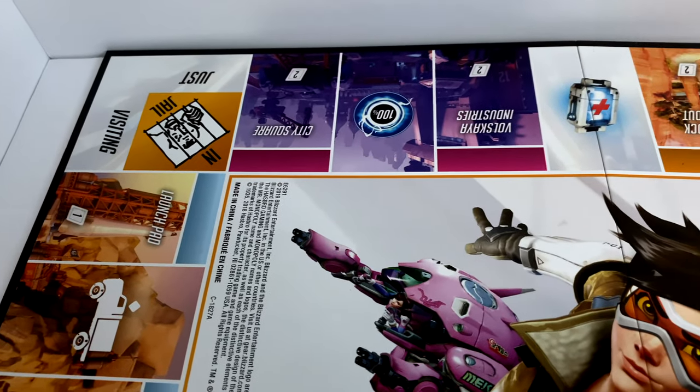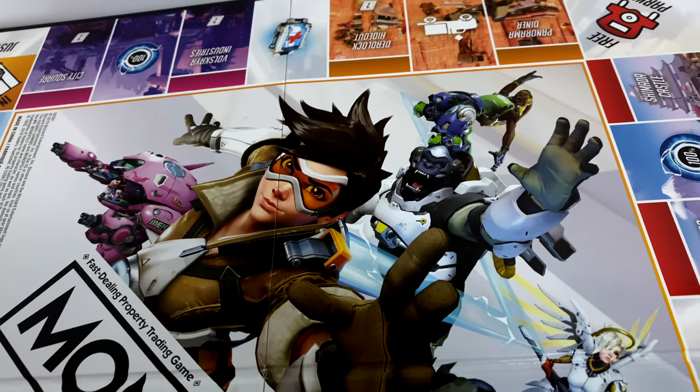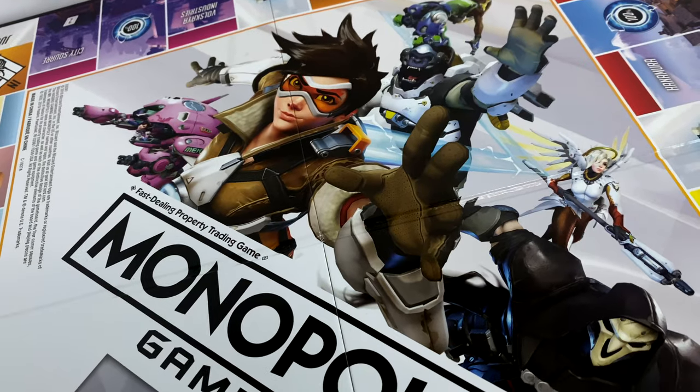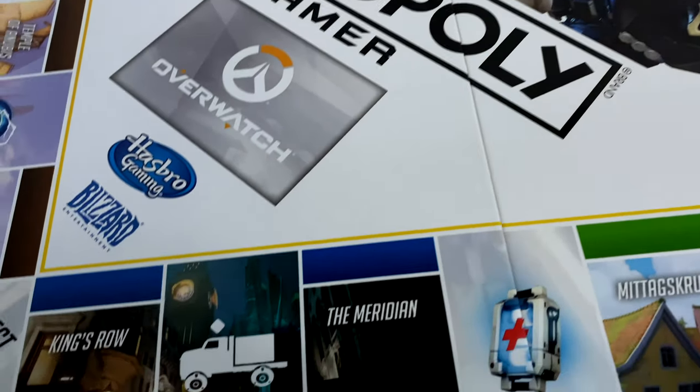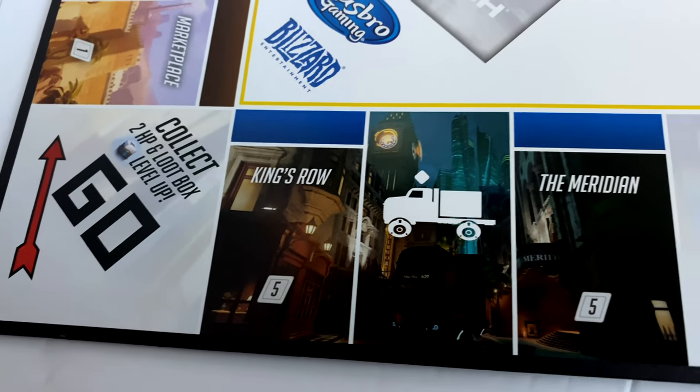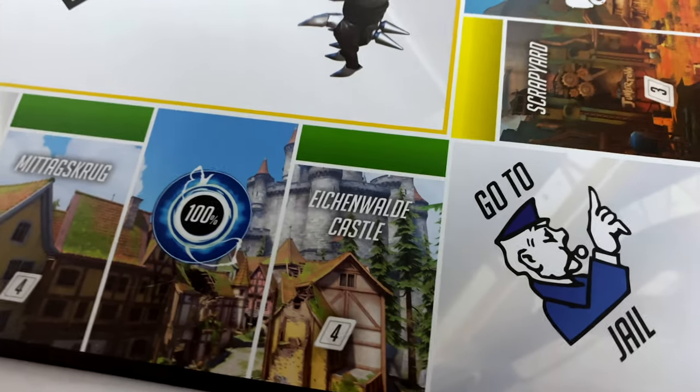Okay, so here we have the board. We've got all these different locations. We've got the loot boxes. Looks like they incorporate HP — that's really interesting. Collect two HP and loot box. Level up — I'm not even sure how that's supposed to work. This sounds interesting. Jail's still kind of the same.